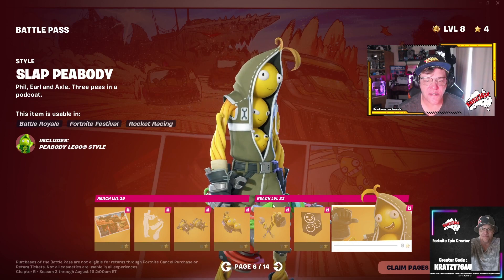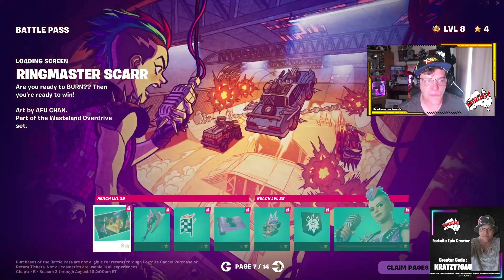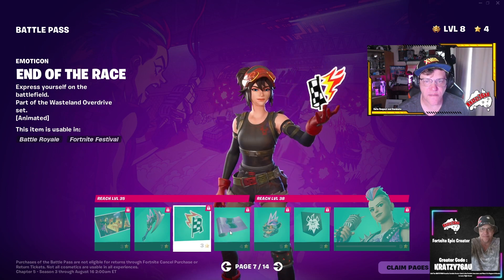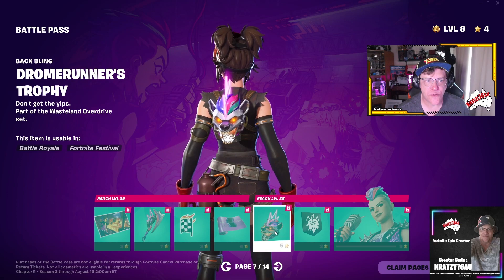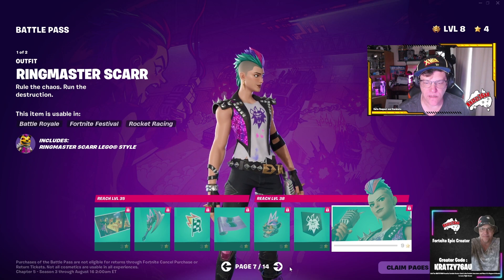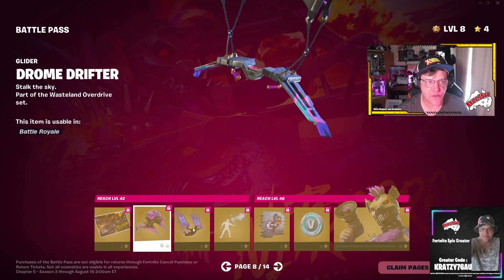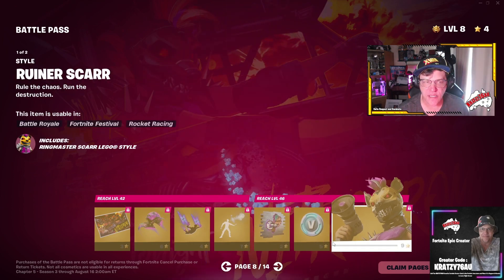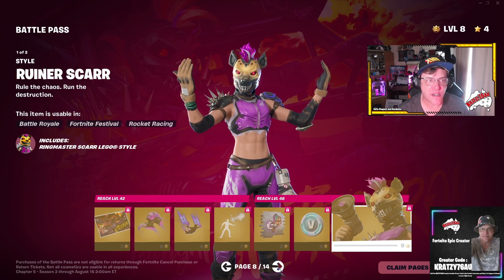In a different cosmetic room. That looks really cool — slap Peabody. The Ringmaster Scar — the unreal end of the race. Trophy. The Drone Runner's Trophy. Ringmaster Scar in the back row. Drone Drifter. That looks fit — Hyena feel.